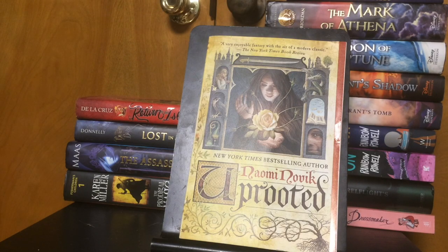I picked up Uprooted by Naomi Novik. I tried to listen to this on audiobook and didn't get very far — I just wasn't vibing with the book. But when I saw it at the book sale, I decided to give it a second chance, thinking maybe reading it instead of listening will help me enjoy it better. It has to do with magic: every ten years or so, a mage called the Dragon who keeps an evil forest at bay takes a young girl and she becomes his apprentice, I think. I didn't get too far in the book to figure out what it was really about.